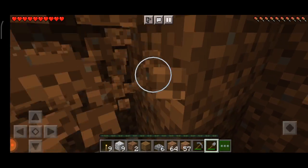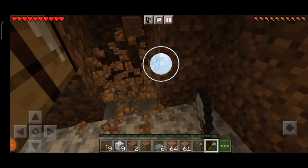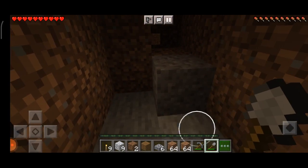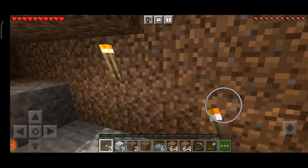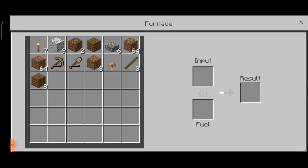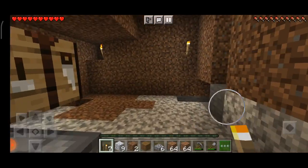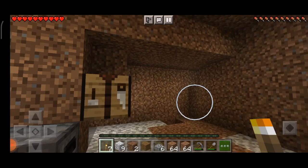I don't even know how I picked up coarse dirt — how? How is it under my crafting table? There's no coarse dirt around here. It was probably above me, that's why. It's getting dark so let me get some torches placed. What I usually do is if I get some cobblestone I can smelt some slabs, and when I get more stone I'm going to decorate my base with stone bricks because those are beautiful.